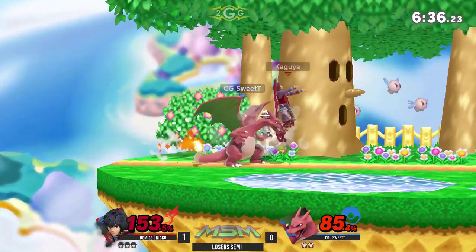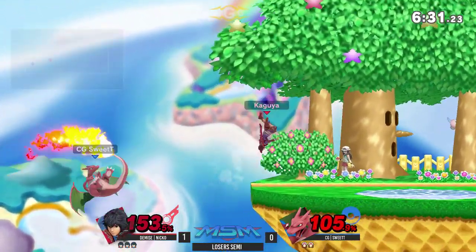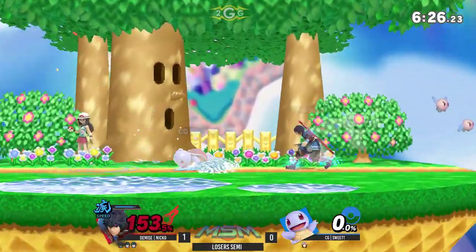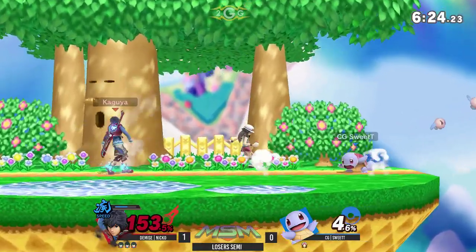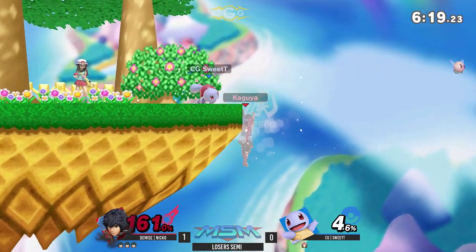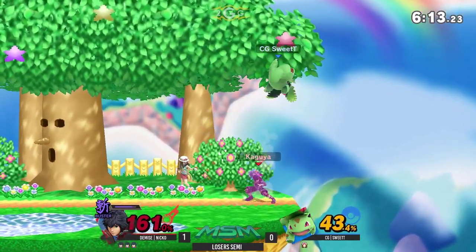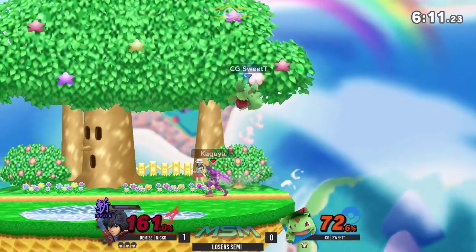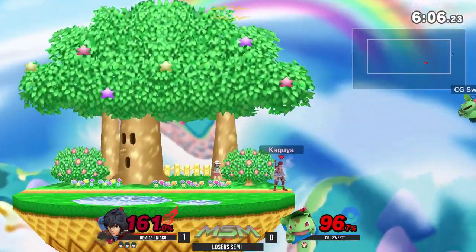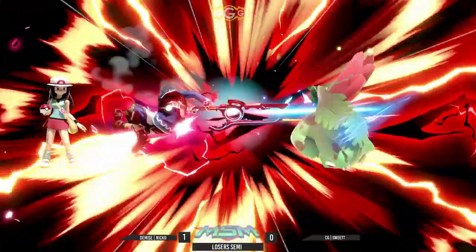Weights off the switch — no connection there, but nice punish. Covers the spot dodge and the higher cover too. That down-air hitbox completely destroying that up B — it didn't look like it would connect, but just enough. Now they're in a pretty good spot. Three-stock lead right now. I feel like Squirtle's not quite going to be able to cut it, so he's switching to Ivysaur. Oh my goodness — and he's getting juggled for it, took so much damage in Buster. That was a really good string right there. I don't even know if Sweet T could have done anything about that.